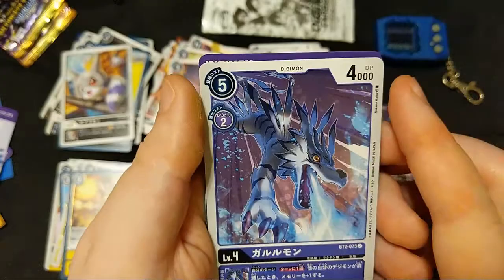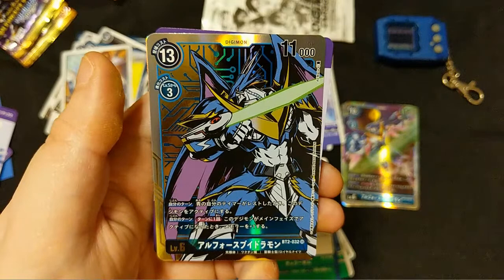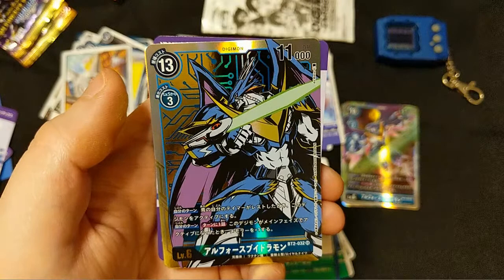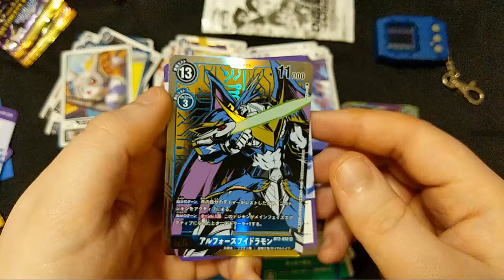Pack eleven! I totally forgot Evilmon was in this set - I'm sure I saw it at some point but my mind never registered it. There's a Pico Devimon hanging out in the background of his art - look at him, just happy to be here. He never gets used in anything, so welcome back. GeoMon again. Capramon with some little Choromon in the back - this week I learned that Choromon's dubbed name is Metal Coralmon, which Paige pointed out to me, so I fixed it on my website.